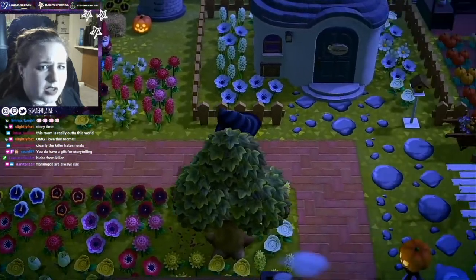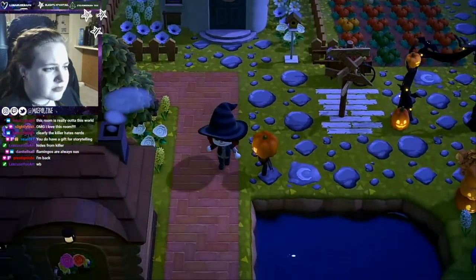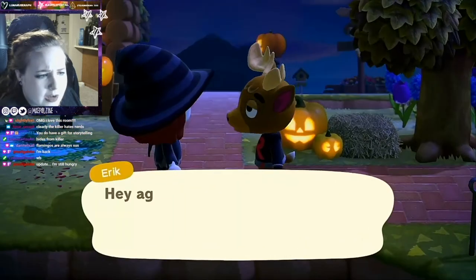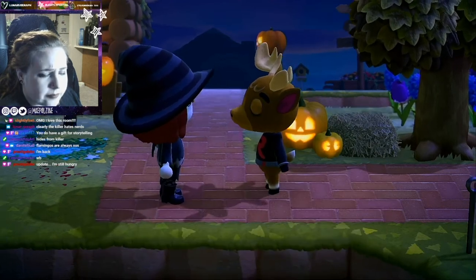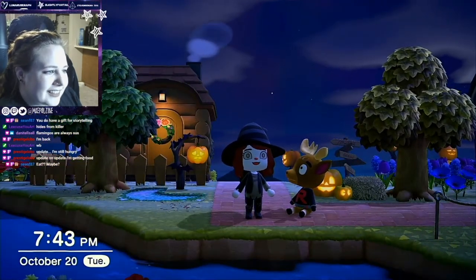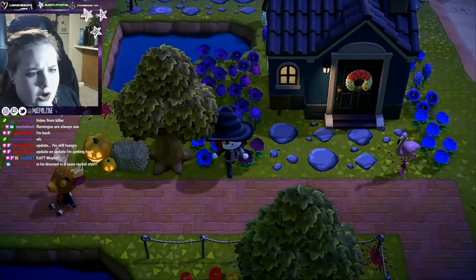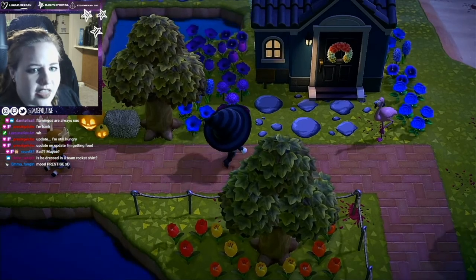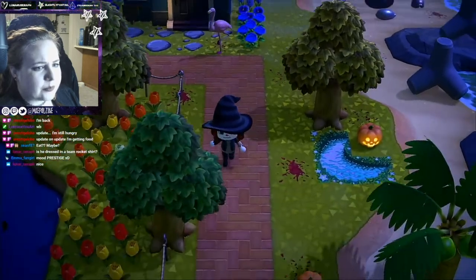There is some blood here by Bow's house, but otherwise not much. Marshall is living next to the pumpkin patch - we'll go that way shortly. Bow has a lot of blood near his house. Wolfgang - he does have a Team Rocket t-shirt on, you are correct. This flamingo is hella sus by Wolfgang's house. He also has a lot of blood just like Bow - very sus.